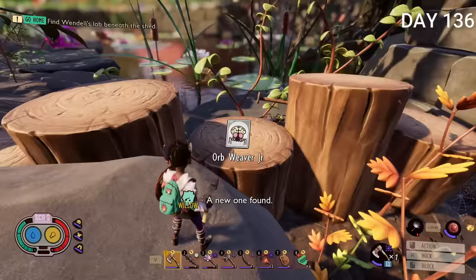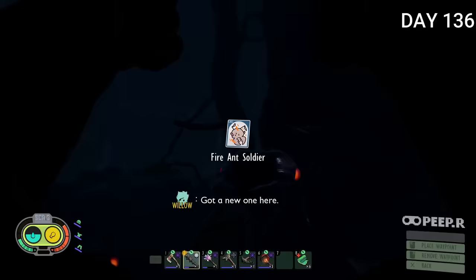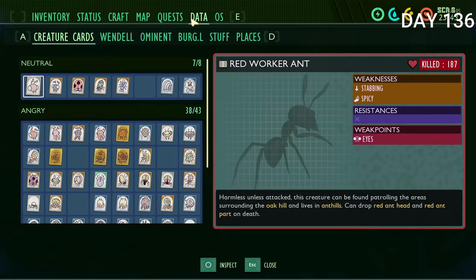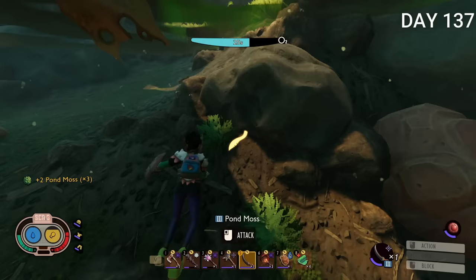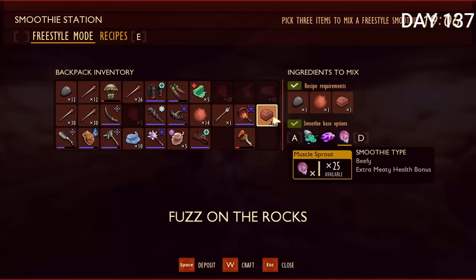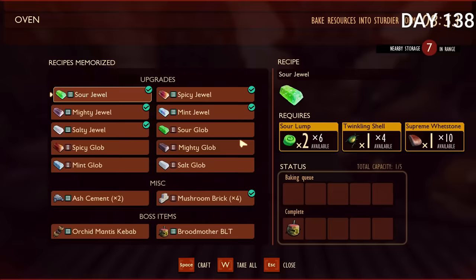I peeped the orb weaver junior, fire ant soldier, and moth — the moth apparently has four locations: on top of the stump, on top of the log, on top of the wheelbarrow, and a fourth I'm not sure about. Day 137 I finally upgraded my dagger and was ready to use it as my main. I recommend getting pond moss at the stump rather than the castle — way easier with fewer enemies. The best build for the dagger is widow leggings, widow shoulder piece, both sleek variant — it does a ton of damage. I just needed to kill the broodmother again for a sleek broodmother mask since mine was bulky.